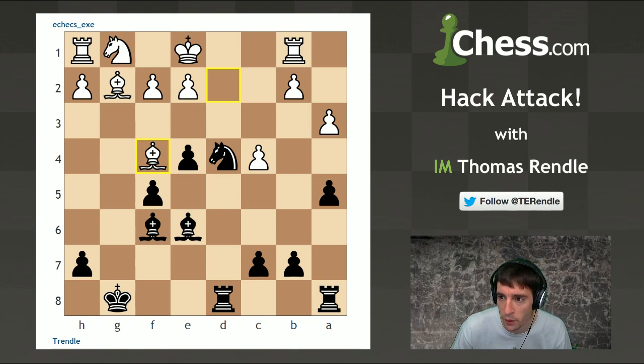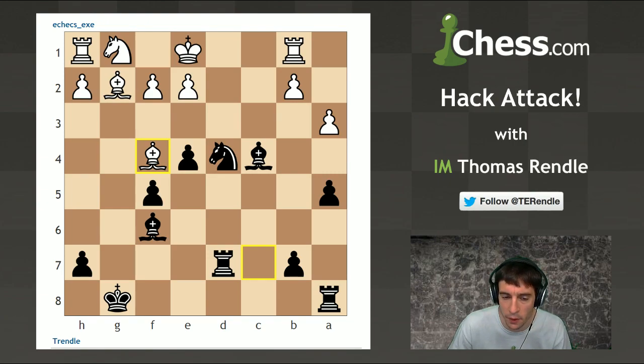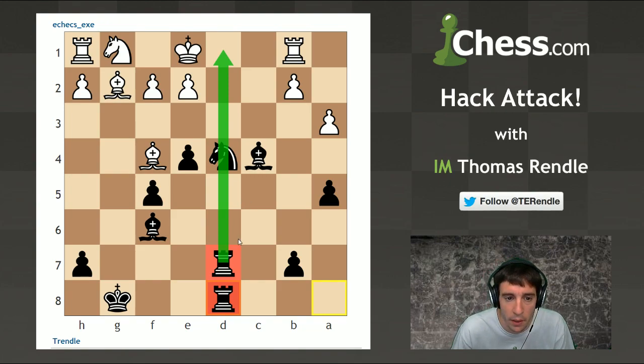The reason that pawn on e4 is such a thorn in white's side is because it not only blocks the bishop on g2 - which can now only go as far as e4 - but it stops the knight on g1 from going to its natural square which is f3. So it's a rather depressing position for white. My opponent carried on going for counter-play with bishop f4 to hit the pawn on c7, but I took on c4, he took rook d7 gaining time on the bishop, bishop went back to f4, and then I brought my final piece in with rook a to d8.